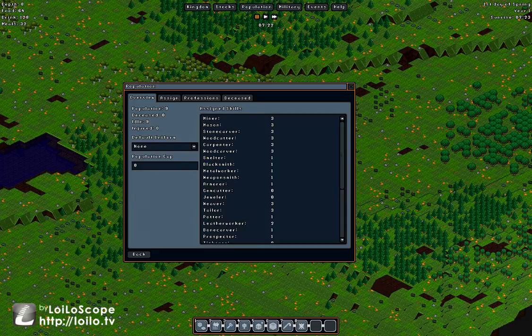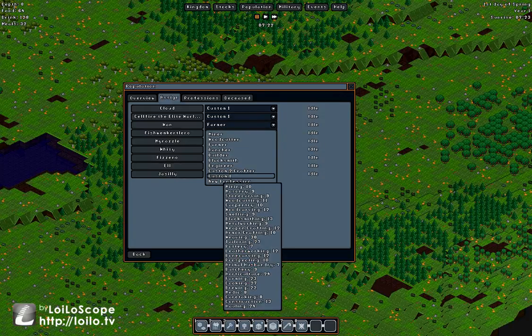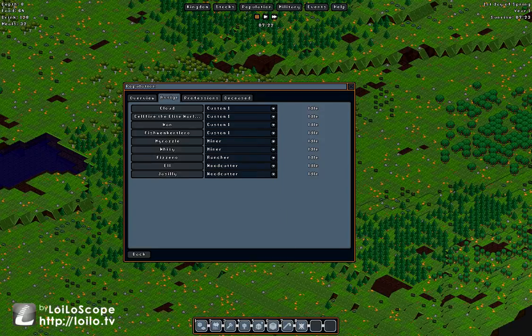Finally, professions — the default ones are okay but I'll use my own. Ivar gets custom one, plus a secret name only we know: 'Selffire, the elite warlord.' Hit next to save that person's name. I'll only name a few for now — if you'd like your name in the colony, leave it in the comments and I'll add it as soon as possible.